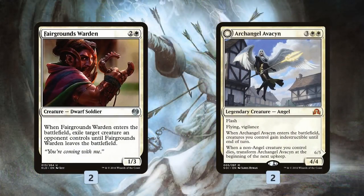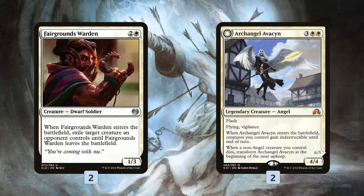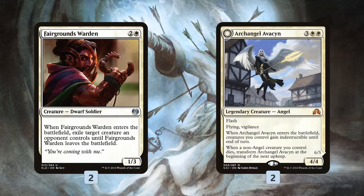We also have a couple of removal-ish creatures. Fairgrounds Warden exiles something when it enters the battlefield until it leaves, so it isn't really permanent removal, because sooner or later our opponent is going to find a Harnessed Lightning or a Fatal Push with Revolt to kill it. But it can be very powerful as a tempo play: we play a Sacred Cat on turn 1, a Glory Bound Initiate on turn 2, opponent plays a blocker, we Fairgrounds Warden to get the blocker out of the way, clear a path for a big attack and deal a bunch of damage. And even if our opponent finds a way to kill the Fairgrounds Warden eventually, it's still kind of done its job.